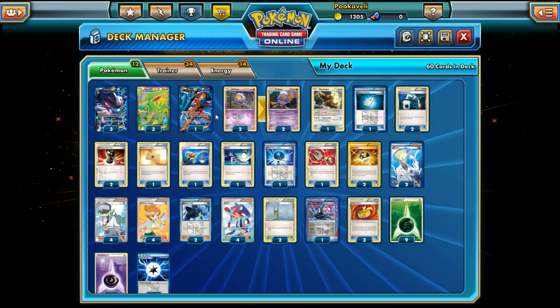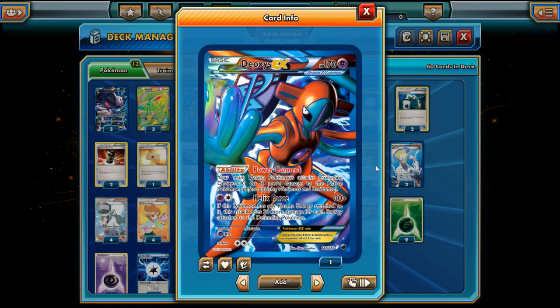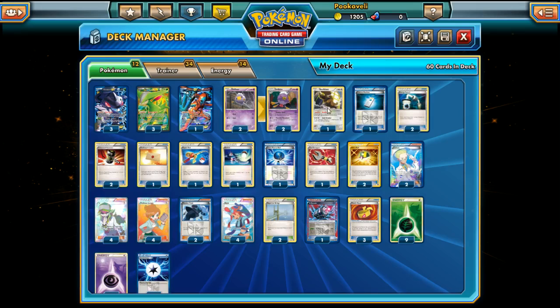We also have a supporting cast that makes this deck a bit different. First, Deoxys EX — its Power Connect ability gives Genesect an extra 10 damage, which can matter quite a bit. Deoxys can also attack with Helix Force for one Psychic and one Plasma Energy, doing 30 plus 30 more for each Energy attached to the Defending Pokémon. Deoxys is mostly used for Power Connect, but Helix Force is a nice attack to keep in mind.